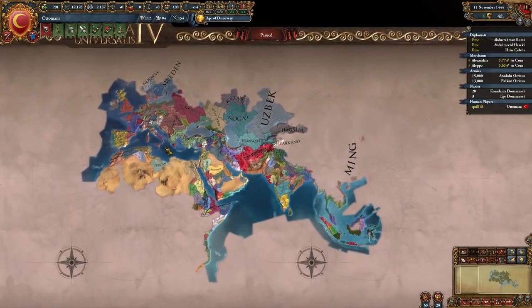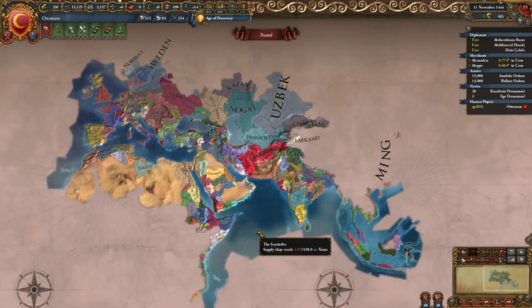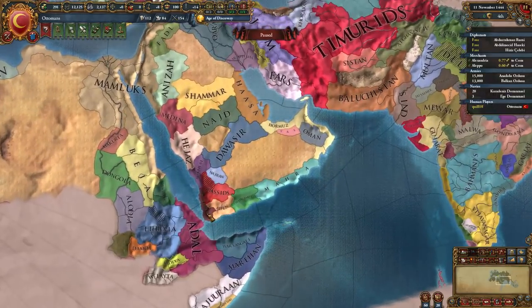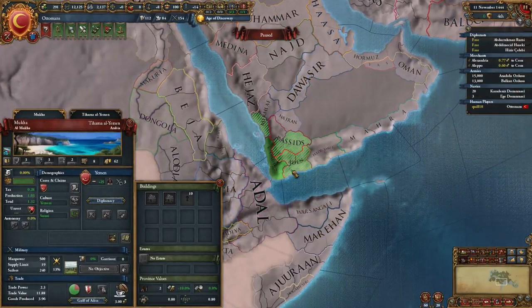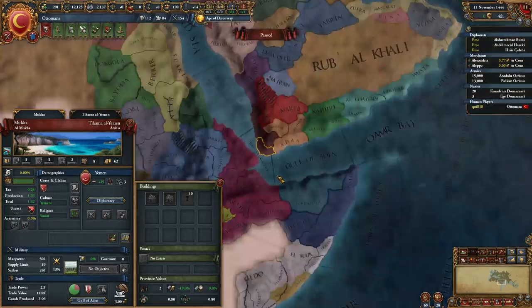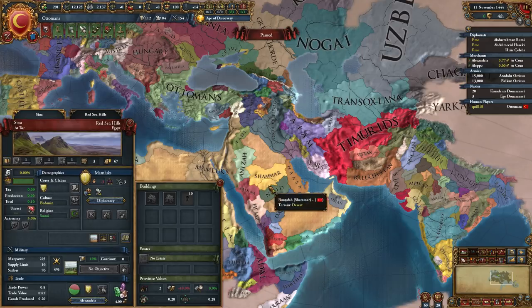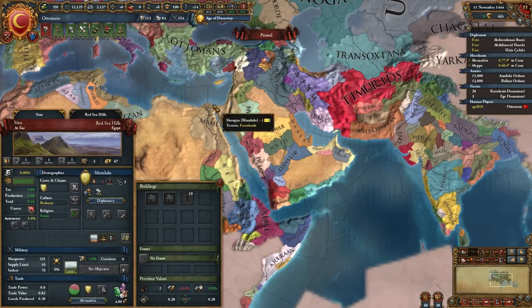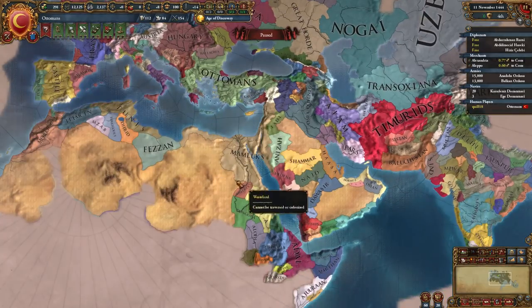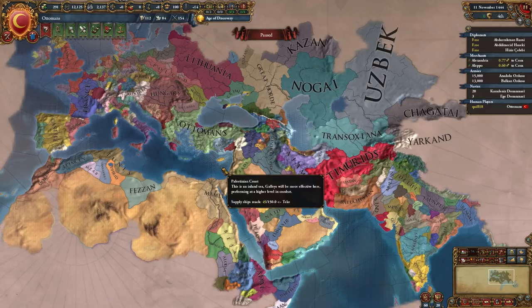We're going to wrap up this little look here, and again we will be doing the EU4 series in the future, probably running something in the Middle East. If you've got a good suggestion for a cool country to play as, let me know. We could try Yemen, or the Mamluks might be a lot of fun with their Sultan mechanic. On the other hand, I've never played as the Ottomans either, and maybe we want to do that and actually play with the new Janissaries mechanic. Thank you very much for watching, and I will see you guys next time.